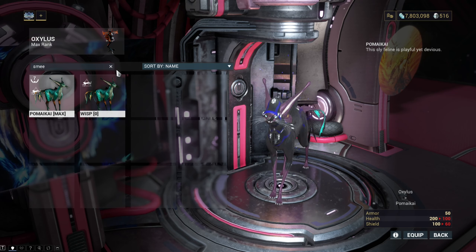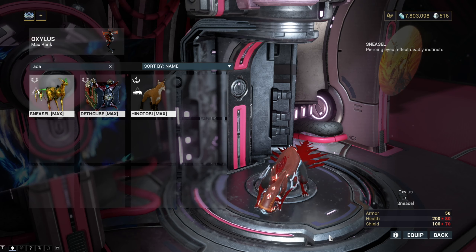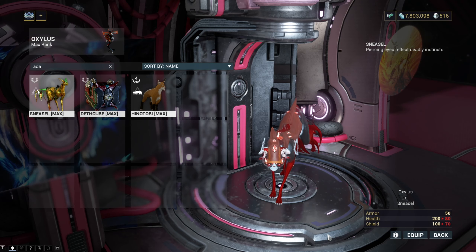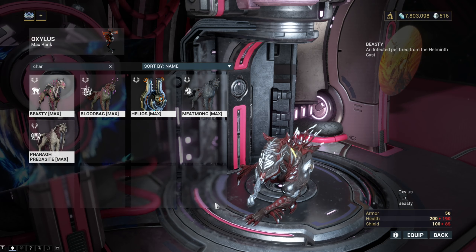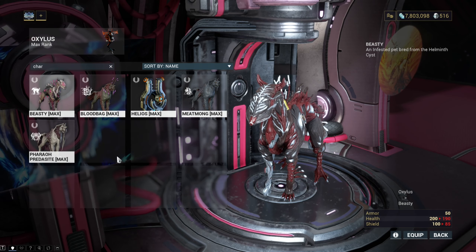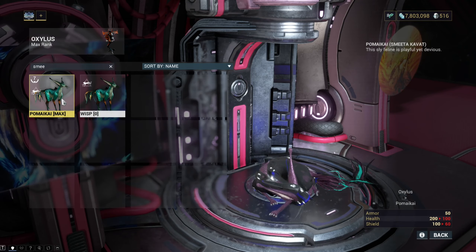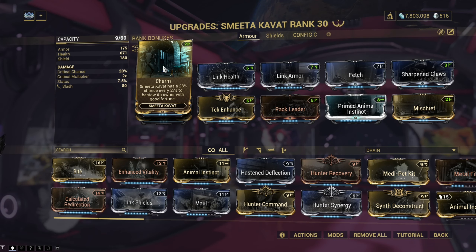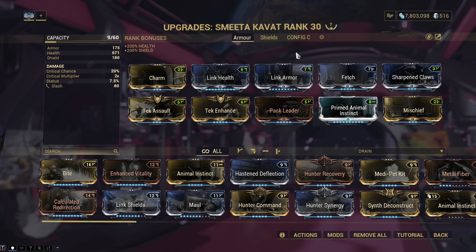The Smeeta Kavat is highly sought after for its Charm ability, which provides random buffs including a chance to double any resources picked up, grant you additional critical hit chance, or create rare resources. The Adarza Kavat is also a popular choice for its more consistent critical hit chance and damage buff, which can benefit any Warframe and weapon combination. Infested companions like the Helminth Charger and Deimos Predasites and Vulpaphylas are much rarer but can be effective when modded properly, with the Helminth Charger being a durable and aggressive companion capable of dealing decent damage and crowd controlling enemies. Our top recommendation in the pet category is the Smeeta Kavat, as its Charm ability is highly valuable making it a great companion for players looking to maximise their loot and efficiency in missions.